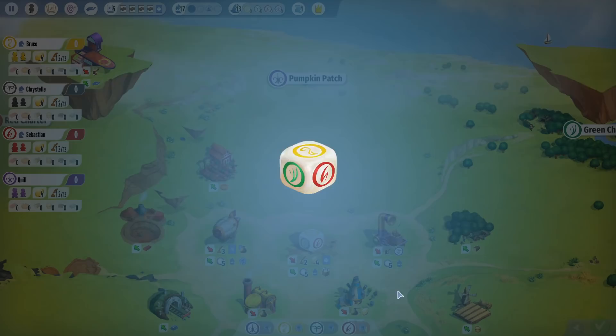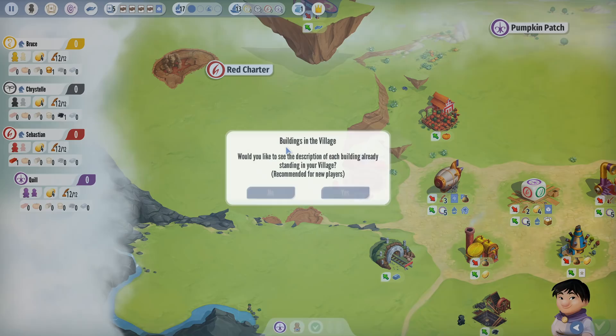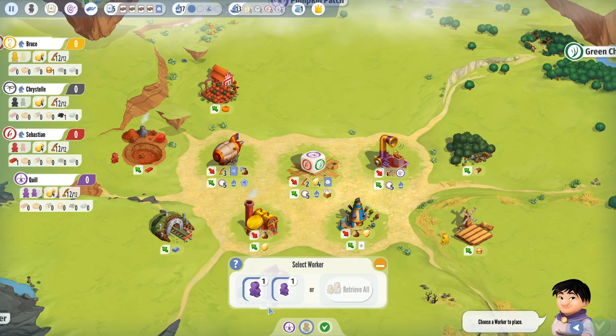We'll figure out who goes first by rolling the die — it's going to be yellow. Bruce is going to be first and I will be last, unfortunately. But at least we get to see what everyone else is going to do. On your turn, it's very simple: the only thing you can do in this game is take one of your workers and place it on one of the buildings. That's it.